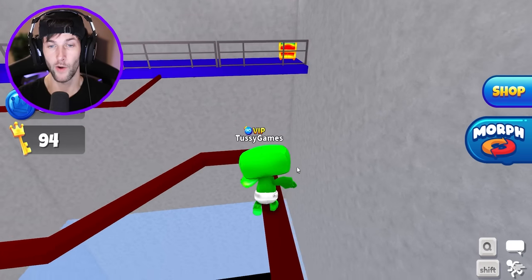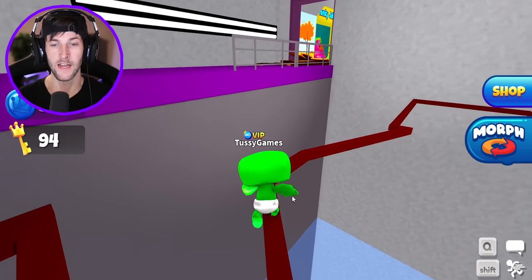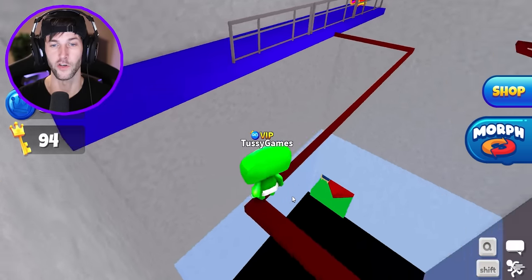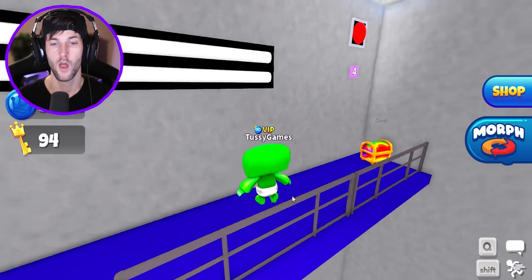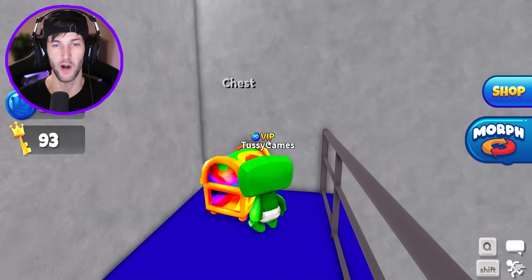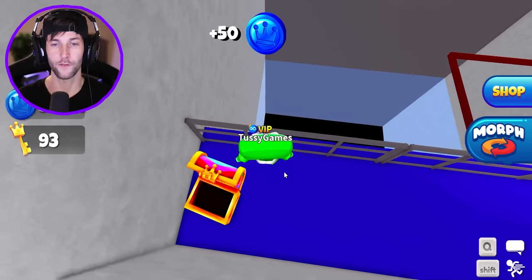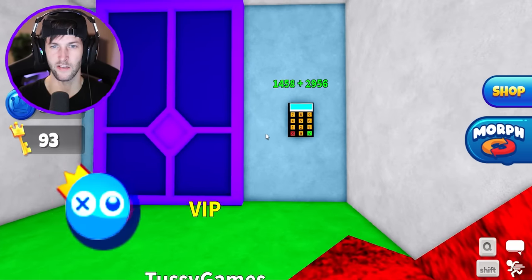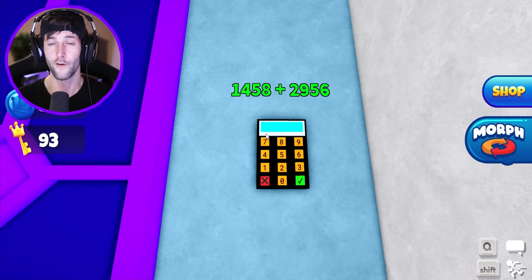We got a chest right there and a secret passageway down below. The number four is right there — and that's how you get that last number for the door we already unlocked. The chest just gave coins. Down here there's another code — Bambolina is making us do math problems! 1458 plus 2956.